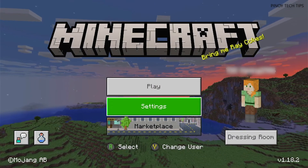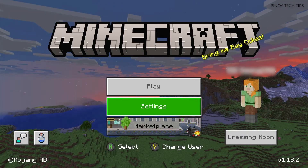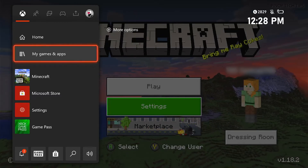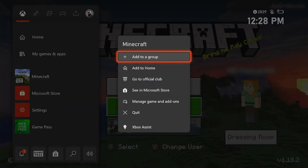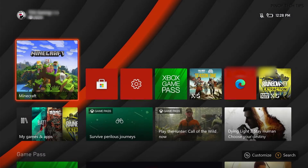Most of the time it's enough to fix problems like these. All you have to do is press the Xbox button. Once the side menu shows, highlight Minecraft and press the options button — it's the little button with three lines on it. Move down to highlight Quit and then press A to stop the game.